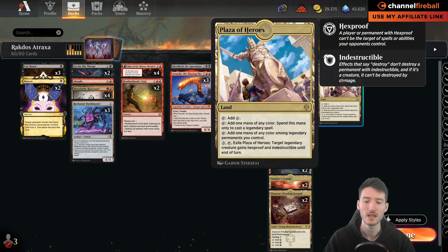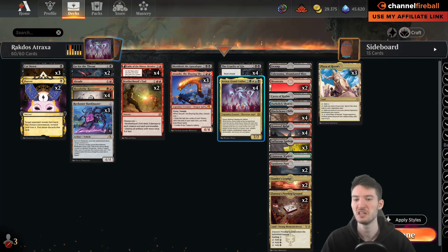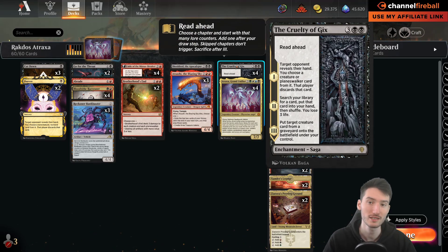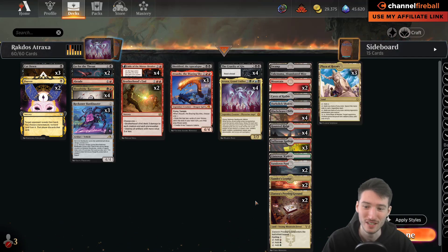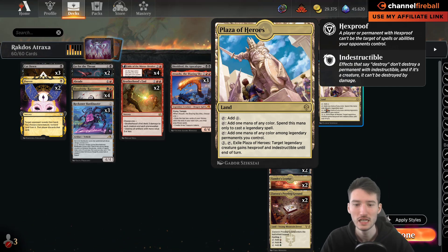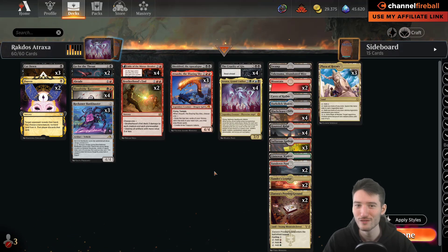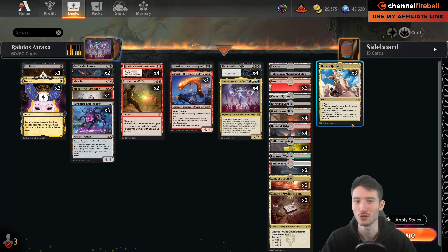This deck has a pretty good shot at hard-casting Atraxa. You have treasures from Bankbuster and Fable too. Plaza of Heroes in the late game is incredible — imagine you play Cruelty for value, search your library for Atraxa, then use a blood token to discard it. The third chapter of Cruelty of Gix triggers, you get Atraxa into play with all your mana untapped, Plaza in play — a 7/7 hexproof indestructible creature. Truly unbeatable.